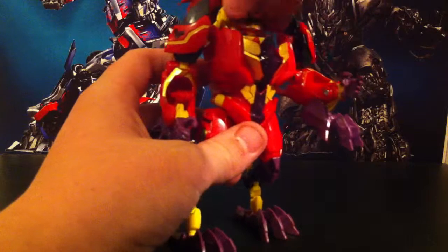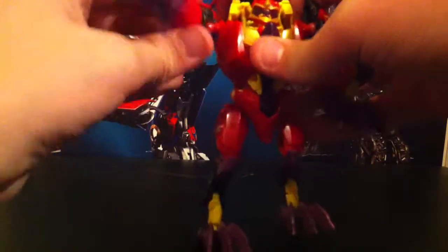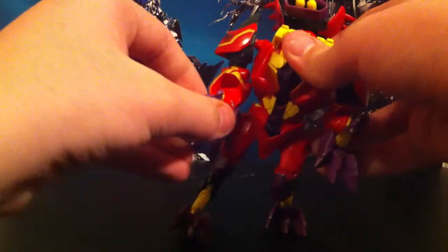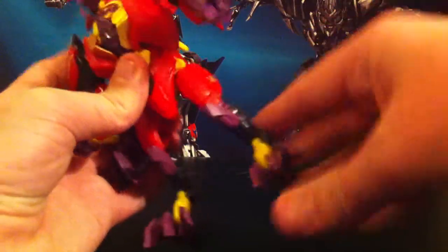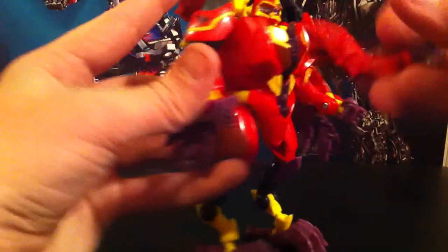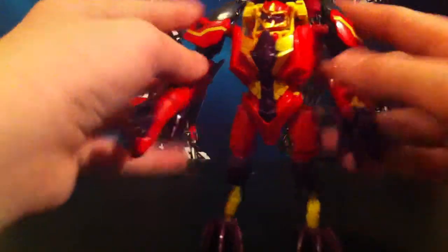Articulation: the head is on a ball joint, it's really hard to get in there. Arms move forward and 360, go in and out a little bit, they rotate. Elbow movement and wrists, rotation. The waist and legs move forward and back — lots and lots of joints here. You can take the tail that you removed earlier and use it as one of his weapons. Now he's a Berserko Freako guy.